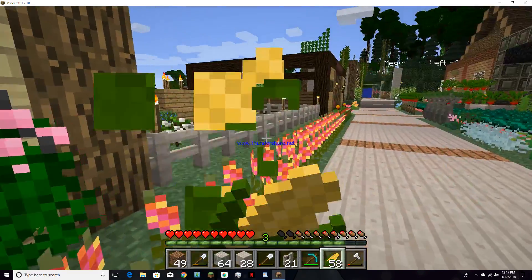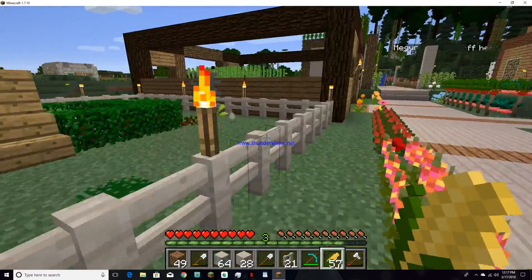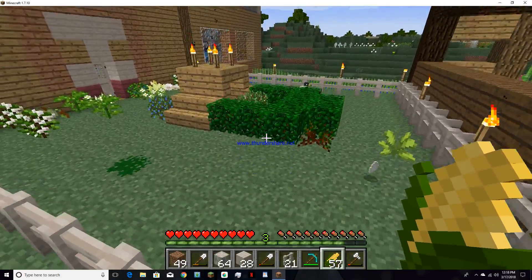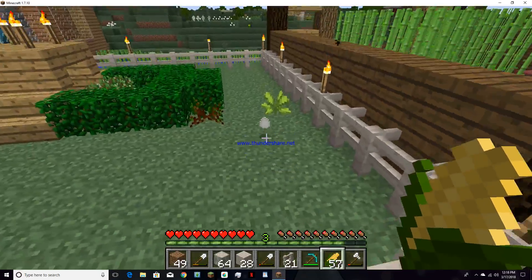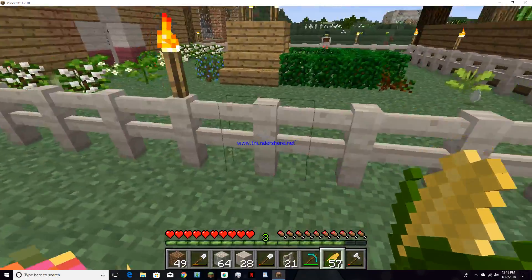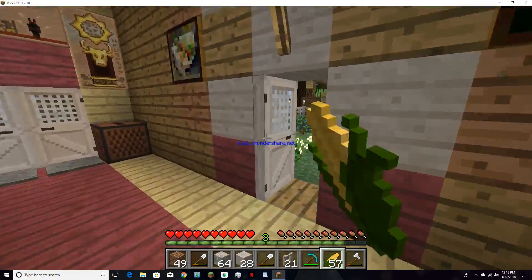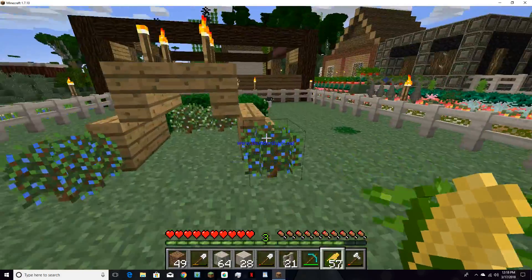Yay! My ducks are okay. A random egg appeared — where did my duck go? Is she in the ground? I don't know what happened to my duck! I'm gonna go collect that egg real quick, just in case something happened to my female duck.